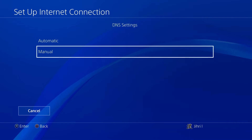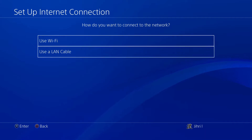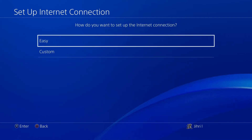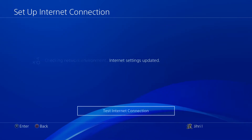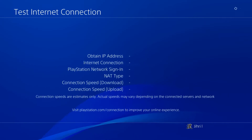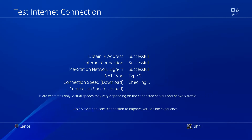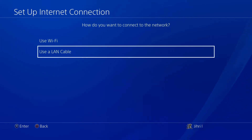I'm going to show you how you can remove this. Setting it to 0.0.0 is not going to work. What you need to do is go all the way back, go to the connection you're using — Wi-Fi or LAN cable — and click on Easy. Once you click Easy, make sure you test your internet connection fully without cancelling it.